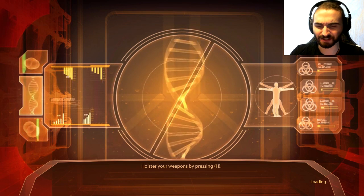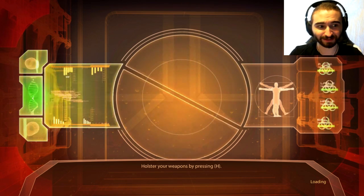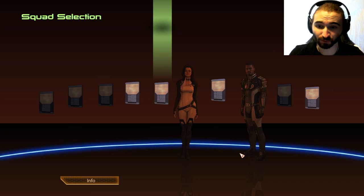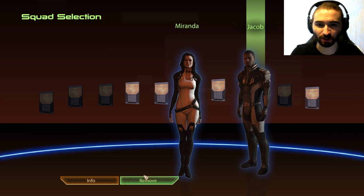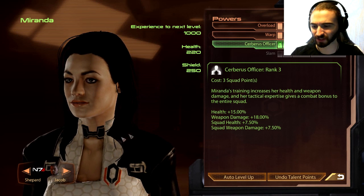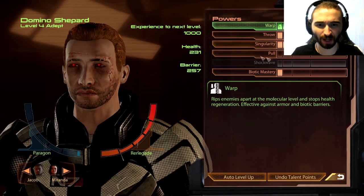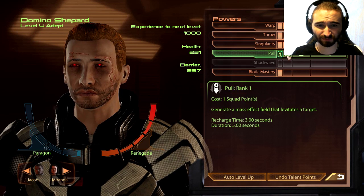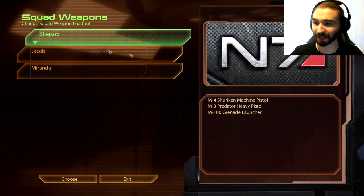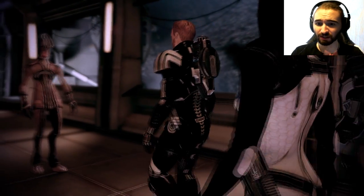If I seem slightly irritated, it's because there is a lot of wind going on right now and the power is fluctuating. We're currently up to three power cuts today and if this one interrupts my recording I'm going to be very upset. Miranda and Jacob, let's go investigate Omega. You've been leveled up so we'll upgrade your class distinctions — that's the one I noticed has the biggest upgrade. When I level up I think I'll give myself Pull, and then I'll probably try and unlock Shockwave. We need the doctor from this mission to get our upgrades.